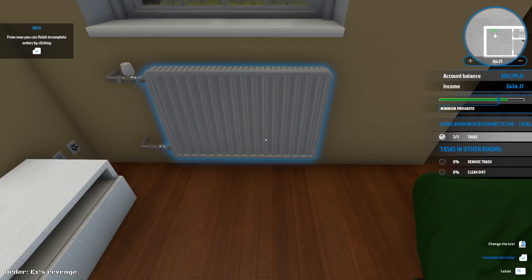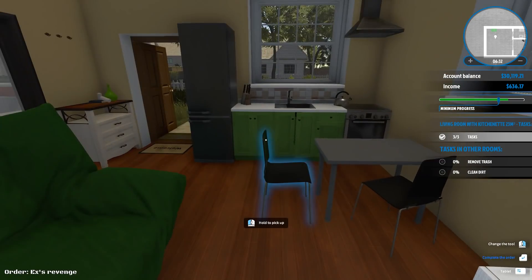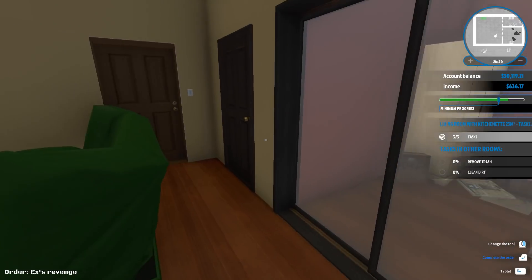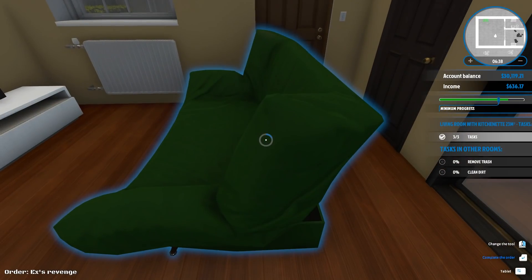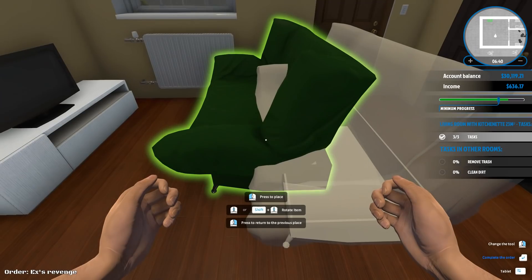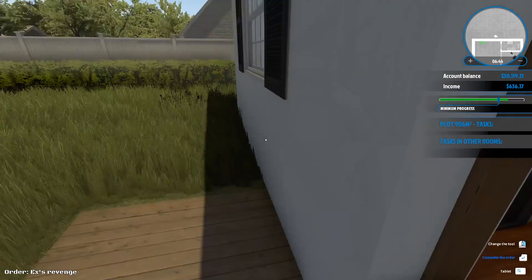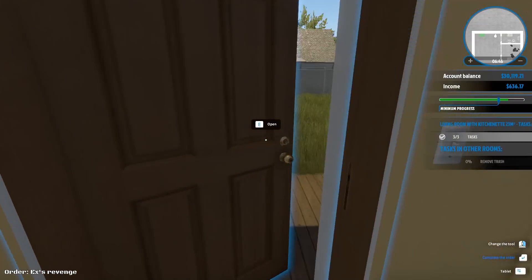We already surpassed the minimum progress required to finish this house. But since we have good work ethics, we're gonna go ahead and look at the other rooms, because the jackass boyfriend might have left surprises.